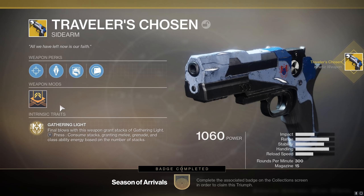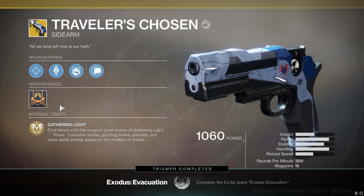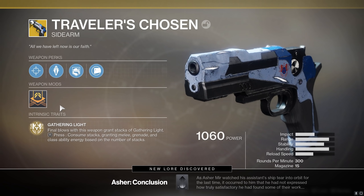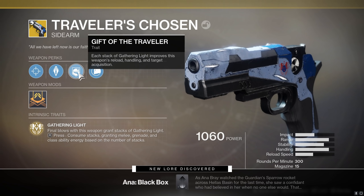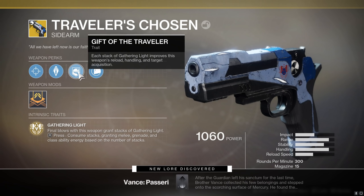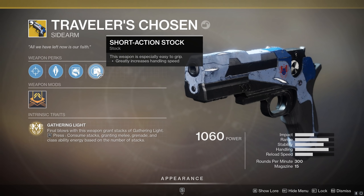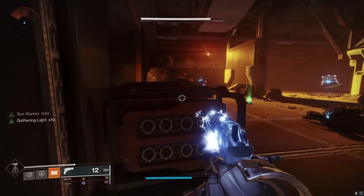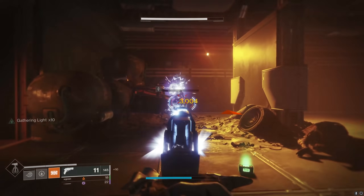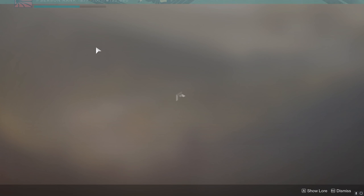As for the weapon itself, it is a 300 RPM sidearm, semi-automatic with 15 shots per reload. Gathering Light is the core perk where kills give you Gathering Light. Gathering Light while stacked gives you bonus reload, handling and target acquisition, stacking up to 10 times. Then, if you hold reload while you have stacks of Gathering Light, you will consume the stacks, restoring grenade, melee and class ability energy based on how many stacks you have. 10 stacks is basically a full restoration, with 8 or 9 stacks also doing the job or at least getting very close to it.